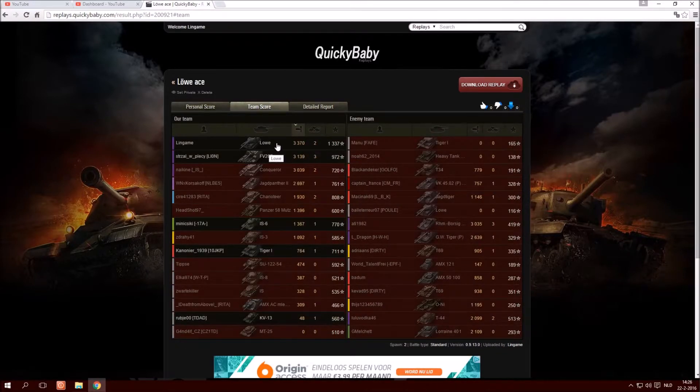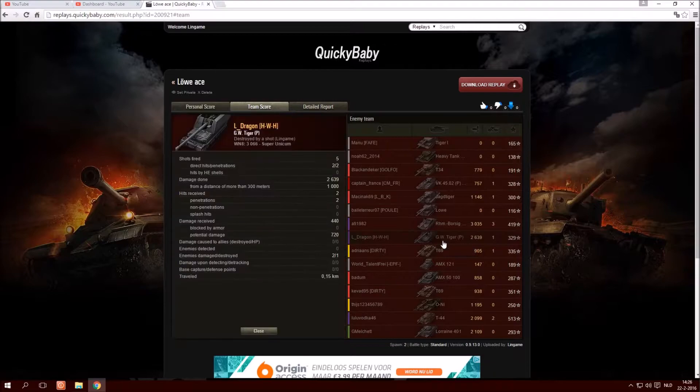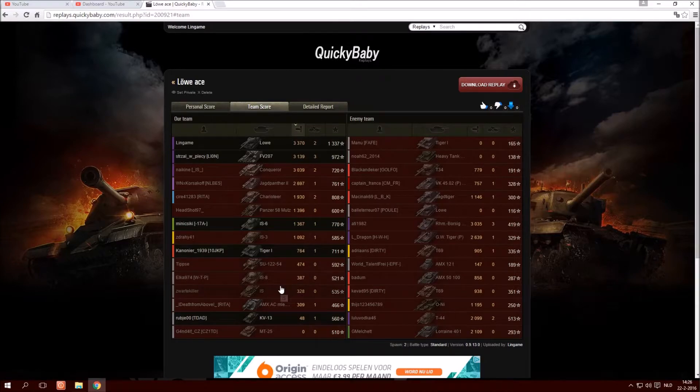I wasn't very excited about going towards the middle at first because I was definitely afraid of this GW Tiger P, who actually still had a rather decent game all things considered. He missed me twice, and I'm very happy about this because this is the only reason I was able to have as big an impact as I actually had. We can also see how our artillery did well — it definitely took out the Oni, and probably did more because three thousand one hundred damage is quite a lot. Korsakov also had a very nice game — he did get taken out at one point, but his two thousand seven hundred damage was mostly towards targets that I was spotting for him.